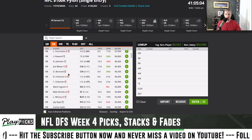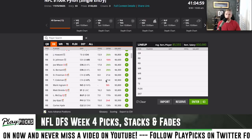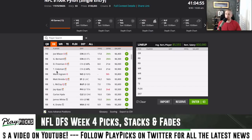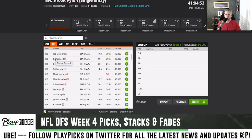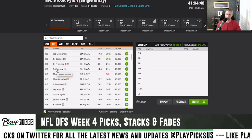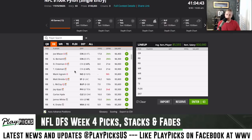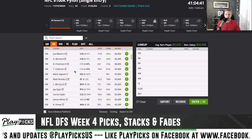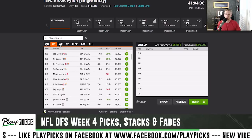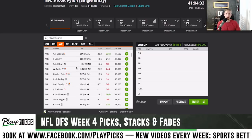I don't hate Tevin Coleman either in this game at fifty-nine hundred, but the only problem is I much prefer Giovani. If I'm game stacking, I don't know if I want to run two running backs from the same game — I don't see many tournament-winning lineups with that combination, so I probably won't do that.